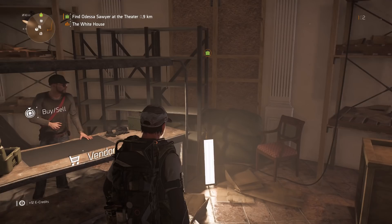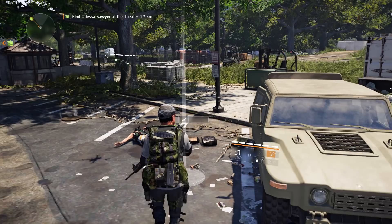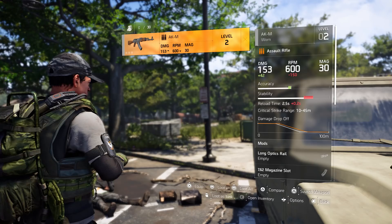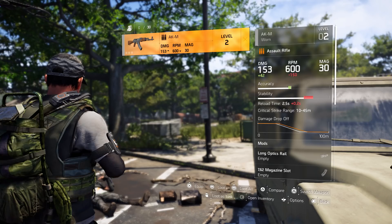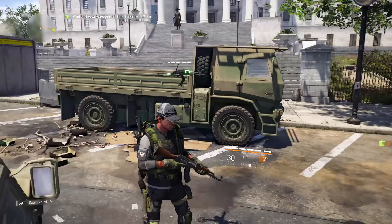Back in the game, enemies will drop stuff — like this AKM he just dropped for me. When you pick up a weapon you can see its damage, RPM, and magazine size. This one is 42 better damage than my current gun, so I'll equip it. You can carry two weapons plus a handgun.